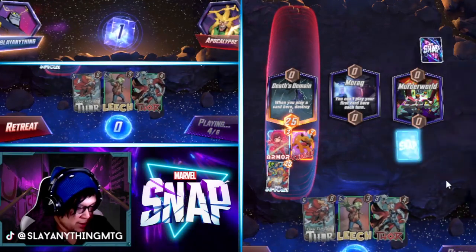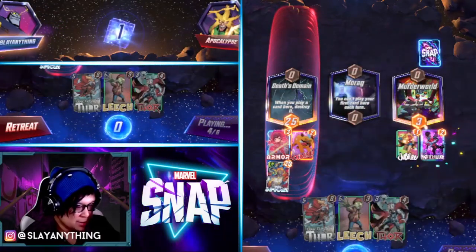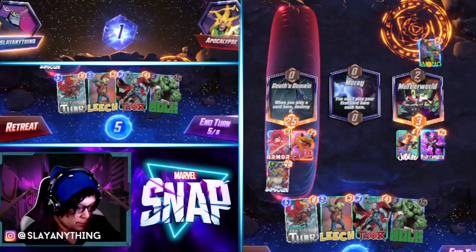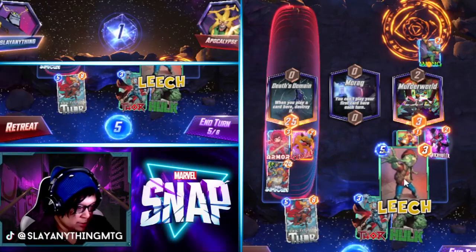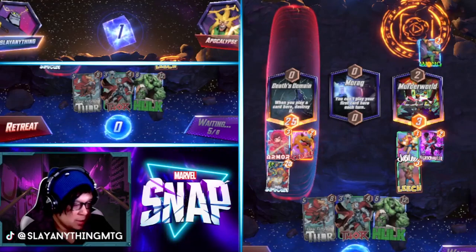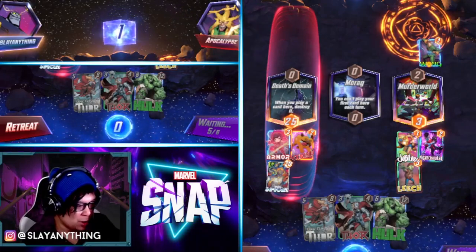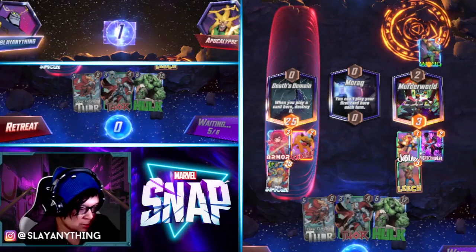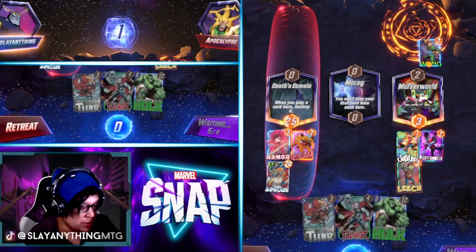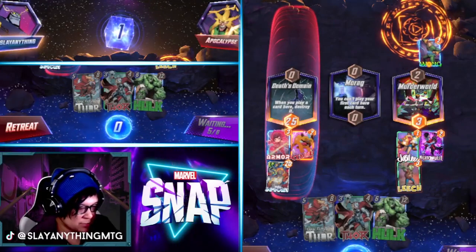Let's go in with Jubilee here because we still have some interesting cards left in the deck — perhaps a Nightcrawler, my favorite. We could just Leech here and totally screw them. I have a feeling their turn six probably requires them to have cards with abilities if they're playing long outs, so if we Leech here we can Hulk — that might just have to do the trick.